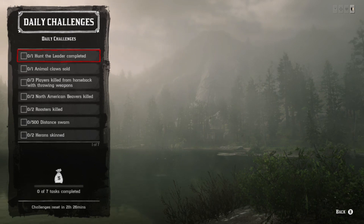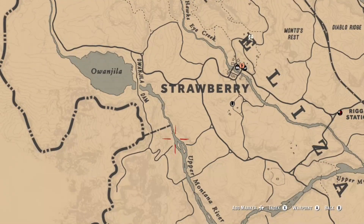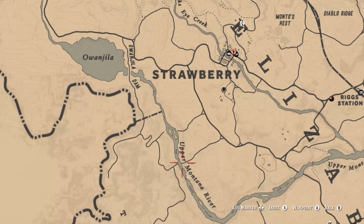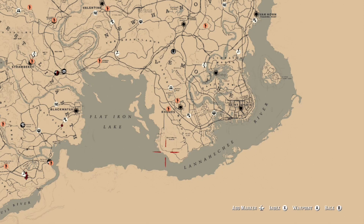The roosters seem to be pretty easy but a lot of people seem to have some issues with them. I've noticed on the last videos that people have really not had too much luck with those. If you're looking for beavers, the best location is along the upper Montana River. You can also go to Owanjila and find them there — I seem to find them at nighttime more often, but you can also find them during the day.